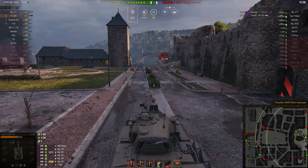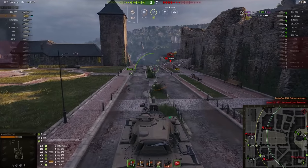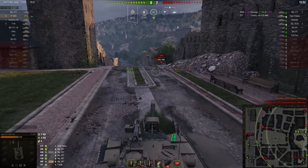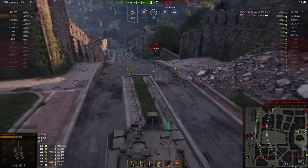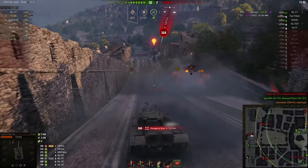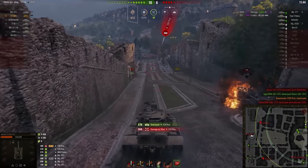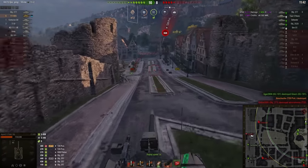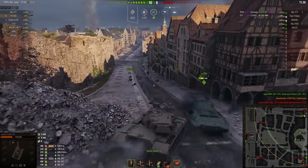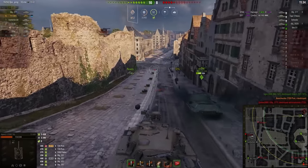The hill is won. Most of the time that means the game is won. But the problem is Type 5 — Type 5 was smart enough, he was not trying to go over the hill, he was coming a very long time through the lower ground.